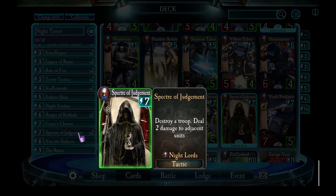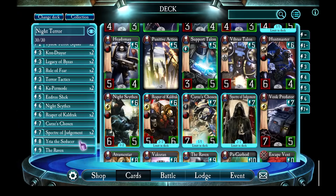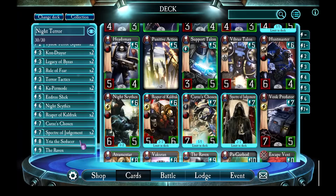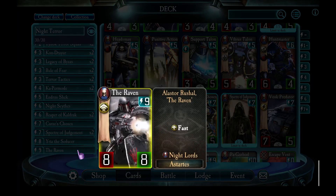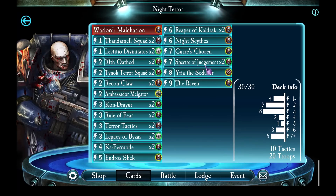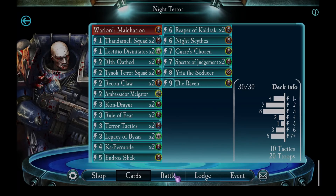In the first match you're going to see me having two Specters of Judgment, which are in there just to destroy any high-health or especially nasty enemy units. Then critically, Legacy of Byzas gives the enemy warlord zero attack for one turn, while Yuria the Seducer gives the enemy warlord zero attack as long as she's on the board - so she's in there for the same purpose. And lastly, the Raven is the finishing move for the Night Lords. Alright, enough looking at the deck - let's get in there and see how it did in the first match.